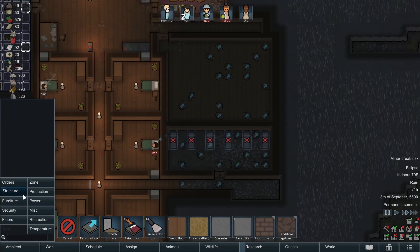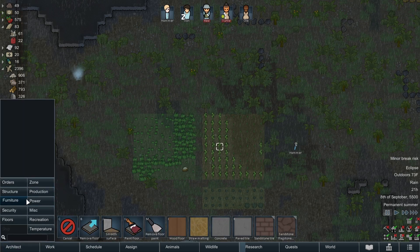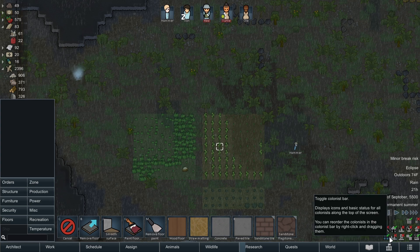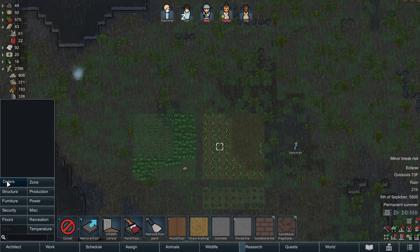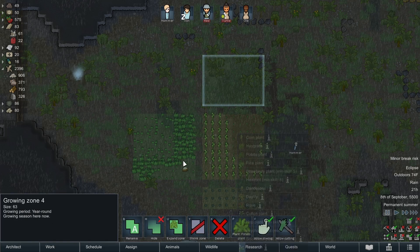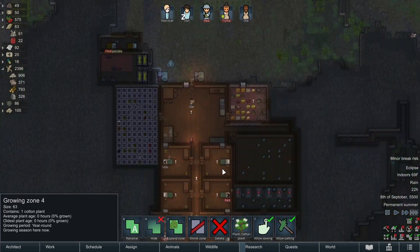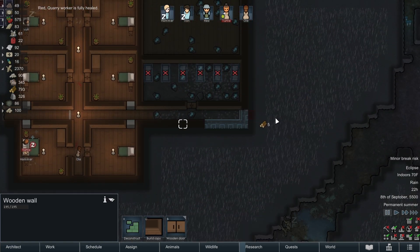This room is done. I would like to get some cotton growing - we are going to need cotton long term. I also just found out about fertile soil. This dark green is fertile soil and this is just regular soil. We want to actually be growing on the fertile soil as much as we can - you can see it is actually darker. I did not know that was a mechanic but it's kind of cool. We're going to get a growing zone partially on the fertilized soil and this is going to be cotton.